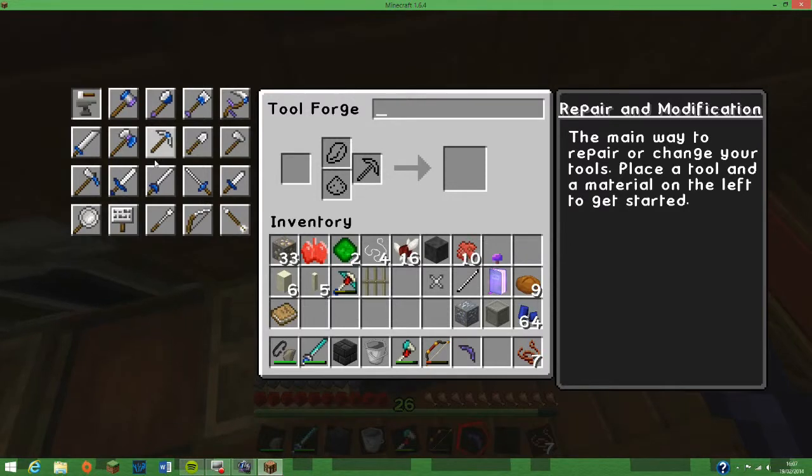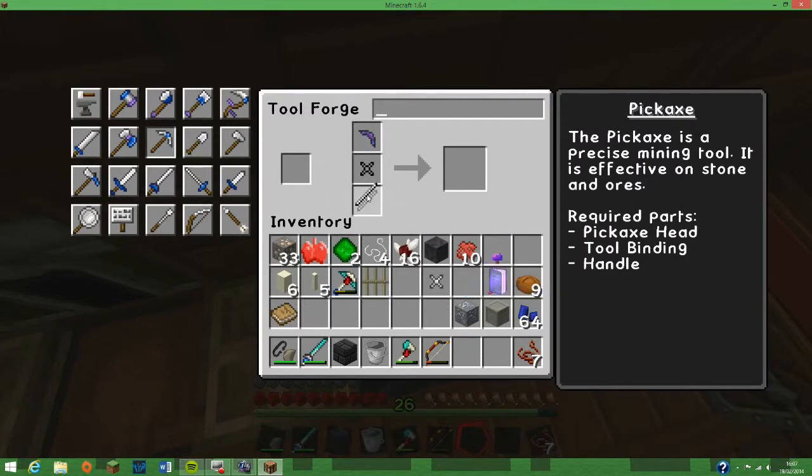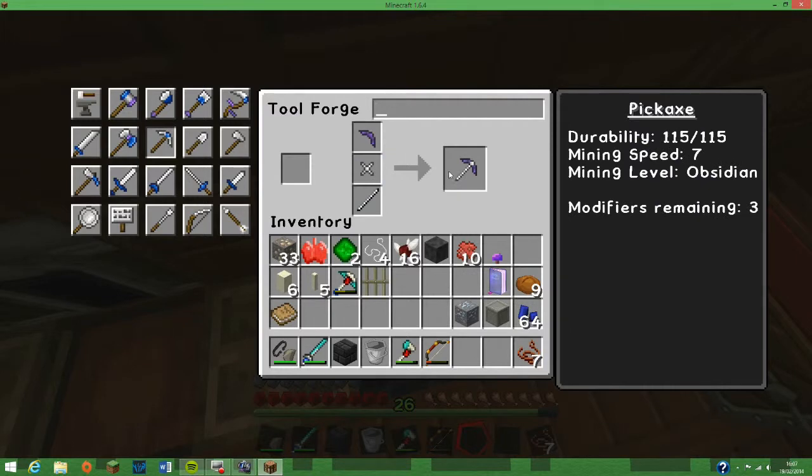Tool forge. Pickaxe: one, two, three. Reinforced three — ta-da! Mine level obsidian. We can add diamond or something. I think we'll have to make some alloys though if we want to get stronger. The old skeletal pick's getting a bit old.